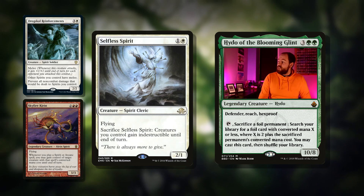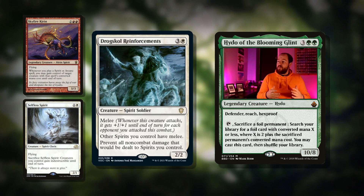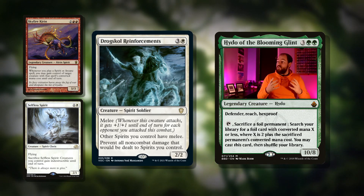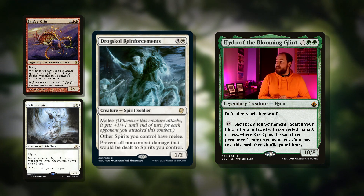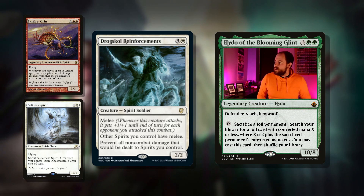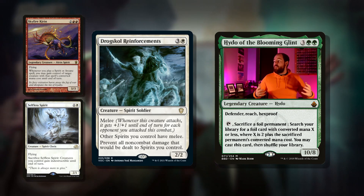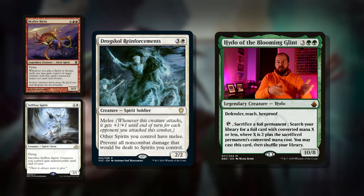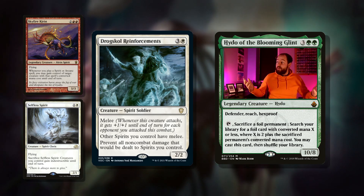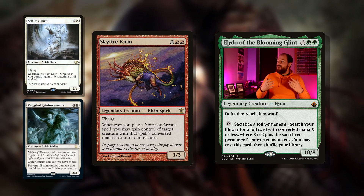Then there's Dreg Skull Reinforcements: four mana, two-two spirit soldier with melee, so whenever this creature attacks it gets plus one plus one until end of turn for each opponent you attacked this combat. The spirits you control also have melee, so our commander will have melee — quite nice. It also prevents all non-combat damage that would be dealt to spirits you control, which is great for any damage-based board wipes and keeps our commander alive. So the indestructible thing targets keep it alive — this is a nice target for our commander. Any Blasphemous Acts won't affect our commander or any of our other spirits.